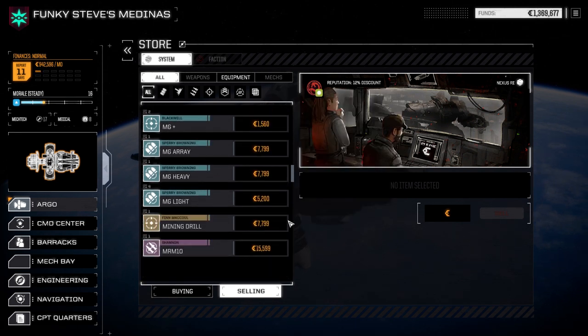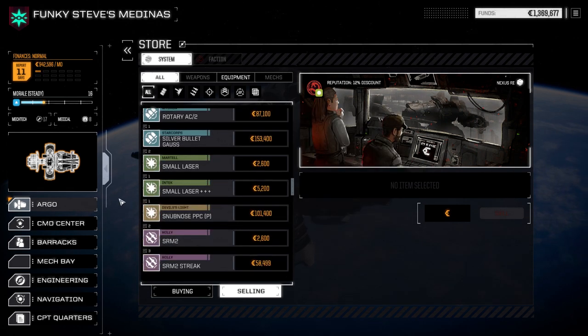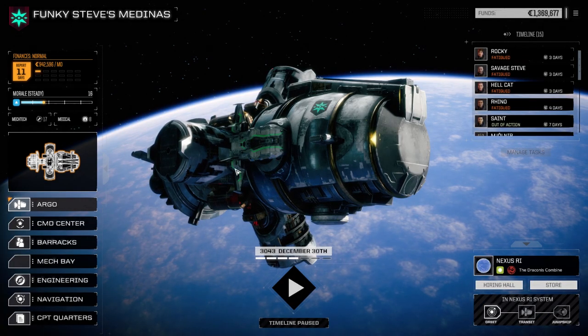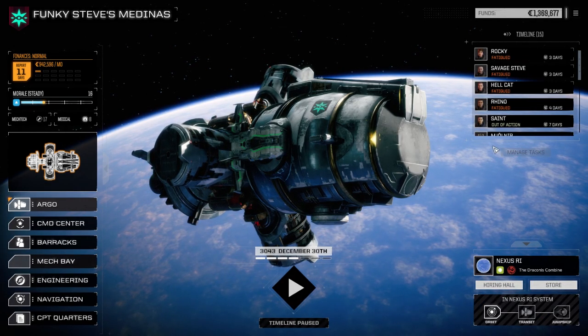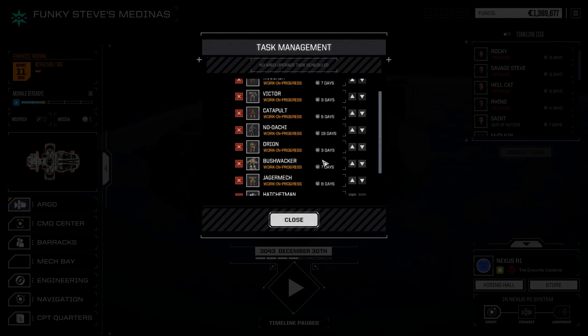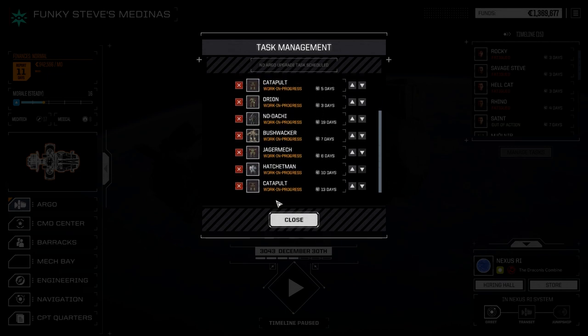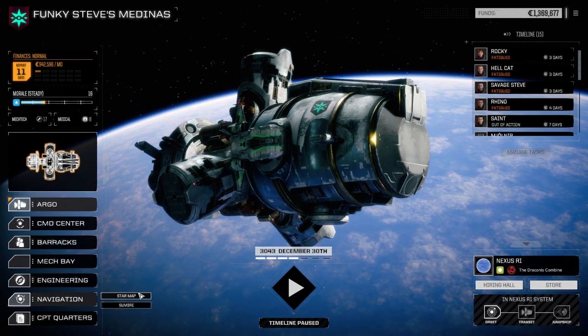Okay, it looks like we've got enough for the financial report, and we have all of our mechs pretty much in the mech bay being repaired. Let's manage the tasks here a bit. We want to get the No-Dachi up to the top because we've got a big jump ahead of us. Let's get the Orion up. We're going to be going for 32 to 35 days where we're going, so I think that's fine the way it is. This will give us our main lance back up and running by the time we get there.